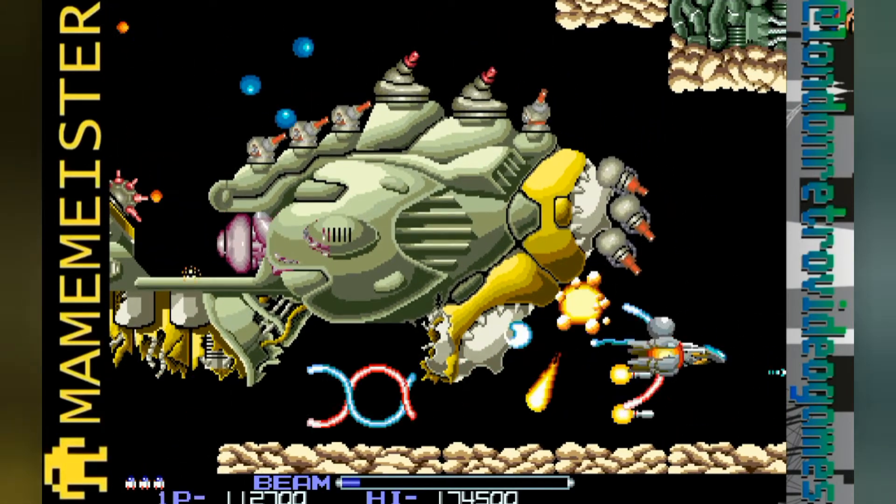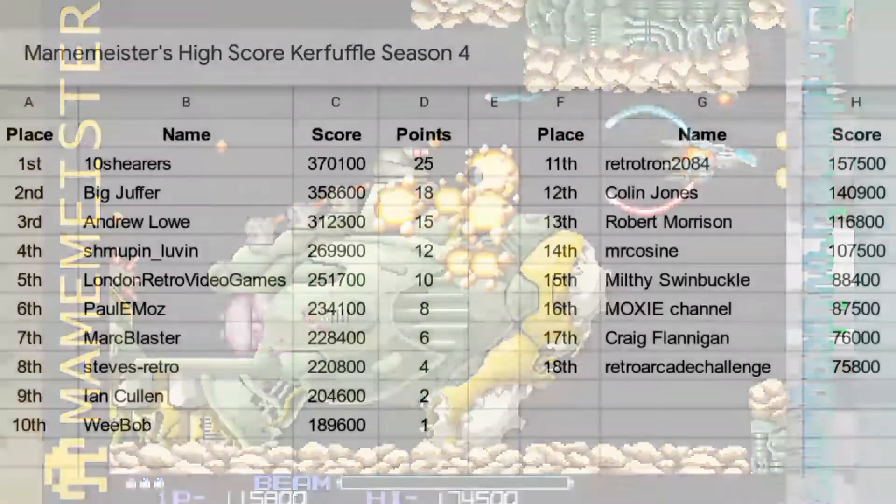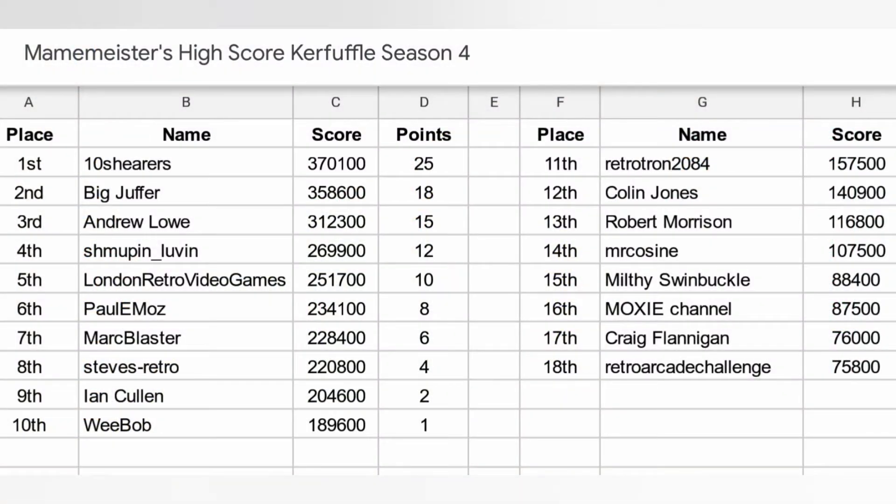All of our top 3 were able to get past level 4 though, so let's see how everyone did. We had 18 submissions last week which was great, including two new submitters, Steve's Retro and Shmupin Lovin. Competition to get into the top 10 was pretty fierce, with 190,000 points required just to get into the points. That spot was taken by our season 3 third place finisher, Bob. Ian put in an early 200,000 but has been pushed down the list and ended up in 9th. The first of our new entrants is Steve's Retro, who's finished in 8th. We've got regulars Paul and Mark in 6th and 7th. I'm pretty pleased with my 5th place finish, and we've got the second of our new entrants, Shmupin Lovin, in 4th with 270,000, just sneaking ahead of me this morning.